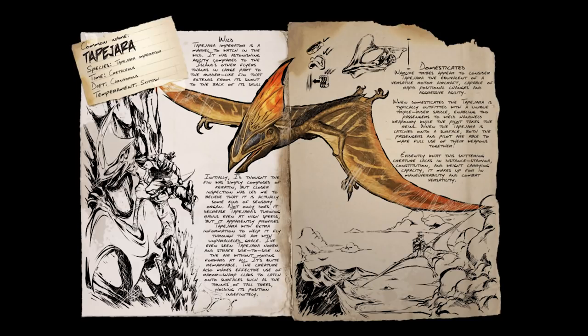The next special mention is the Tapejara. These guys are really cool — if they could carry something in their claws they would be so much better. With their multi-passenger saddle and the ability to fly like a VTOL jet, they're actually really cool. Plus, you can use these guys to go get your first wyvern egg if going into the trench with a Thylacoleo isn't your cup of tea.